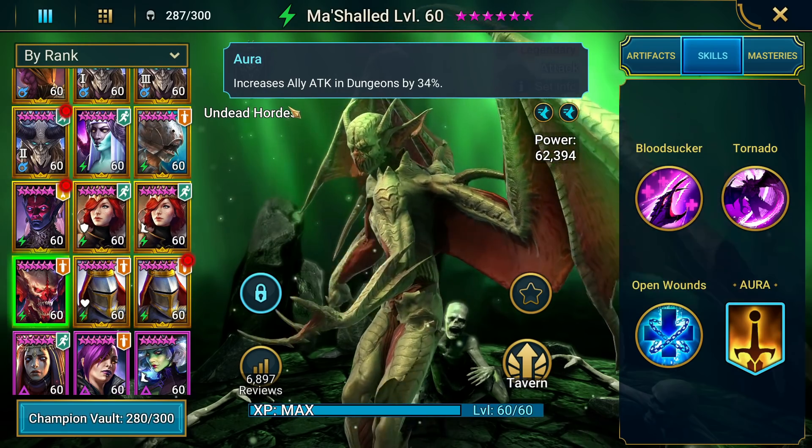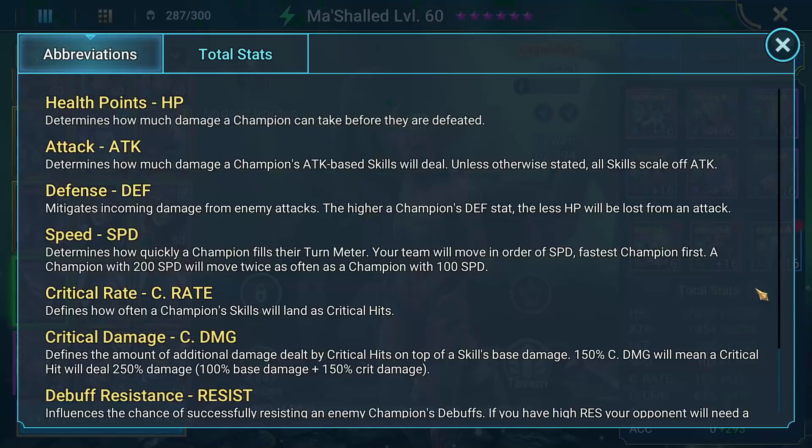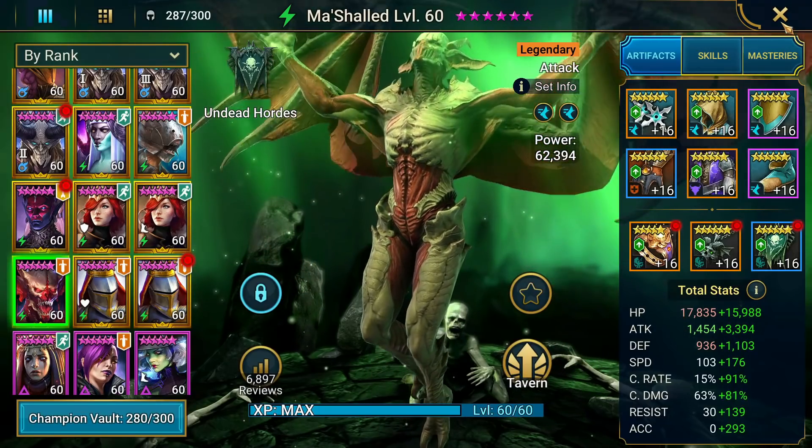Now I don't have him doing all the crazy damage that I could — I have him fast and doing debuffs right now. Later on we will do a legitimate guide on each of these champions, Dutchess and Masha Lead, showing you everything they can do. But I just have really fast speed and really good accuracy to make sure on 119 Doom Tower Hard we can put up these debuffs — decent attack but no real critical damage.